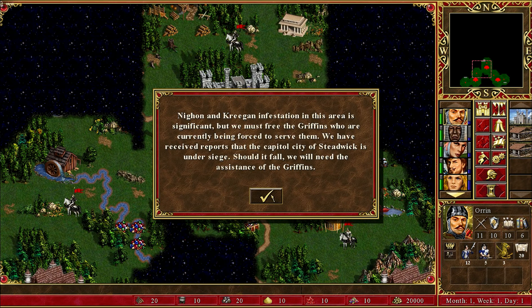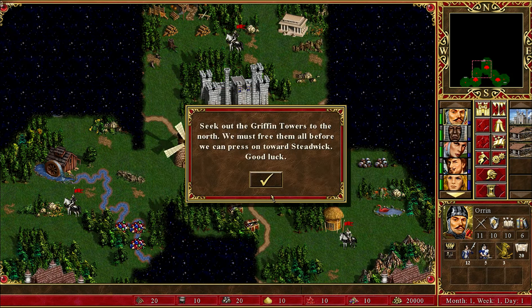All righty. I'll just leave it here for a bit so you can read it. Seek out the griffin towers to the north — we must free them all before we can press on towards Stedwick. Good luck.